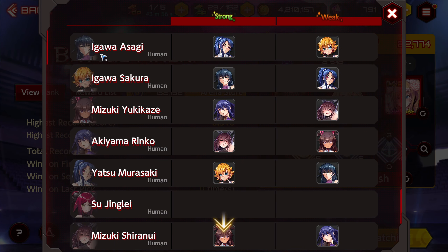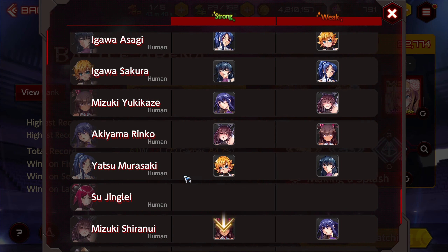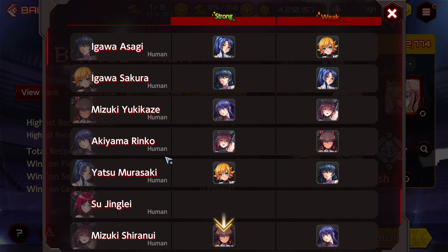Back on subject — you'll also see here it says, for example, Igawa Asagi and then it says human. Going down the line: Sakura is a human, Yuki is a human, Renko is a human, Morisaki is a human, Sue is a human, and Shiranui is a human. So all of these characters would be considered human — that is their subtype.